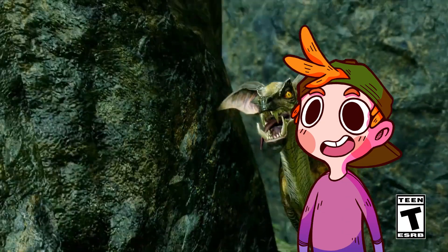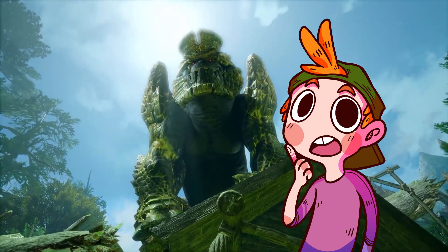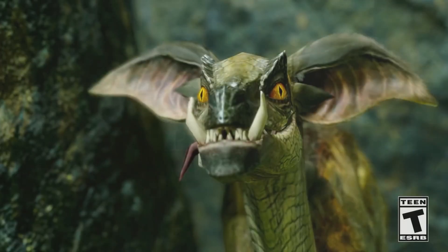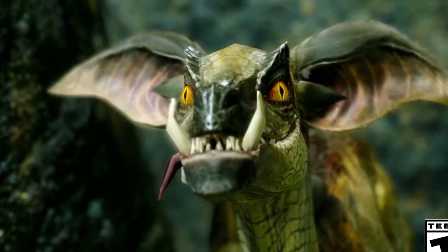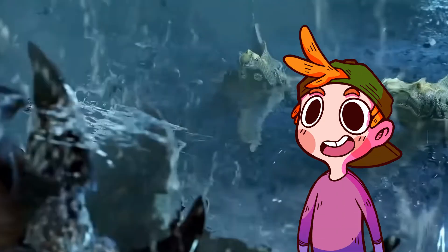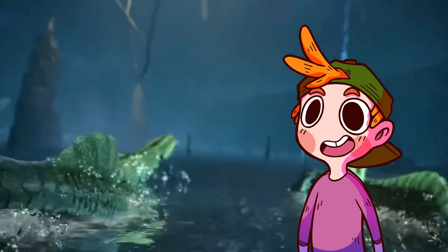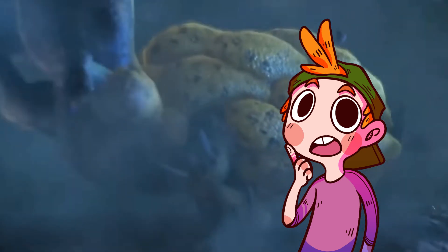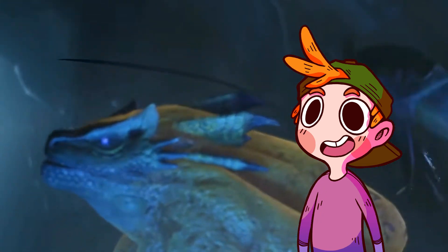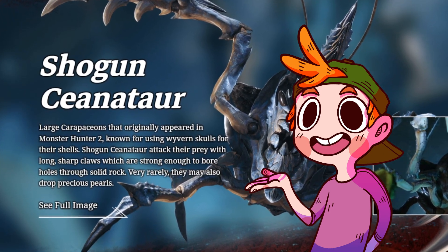Then you of course have the little gremlin jaggis, which just got revealed to be called Boggi — which, like, I get it, they live in swamps, but it being so close to Baggi is just kinda weird. Regardless though, they are just the best, aren't they? The vacant expression, the tongue hanging out of the mouth, the dumb ears. I don't know what element or ailment they'll be, but they're a win from me, that's for sure. Then we have the first new look at an old face — Shogun Ceanataur — which wasn't in the event trailer but had its own trailer beforehand. A bizarre but welcome pick for a returning monster. I don't know anyone who particularly loves the Carapaceon class of monster, but I'm always for roster diversity, and who knows, this could open the door for some brand new ones to be revealed at a later date in Sunbreak. The Shogun Ceanataur is cool — I don't really feel particularly strong about it either way, but I welcome and embrace our new Crab Overlords.